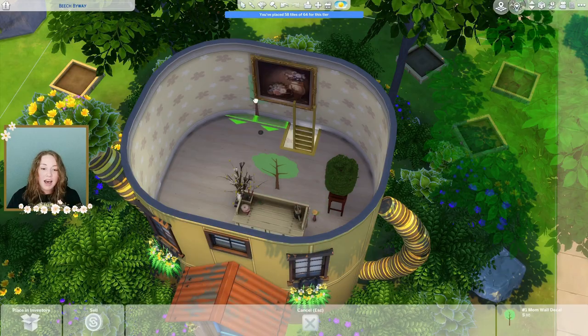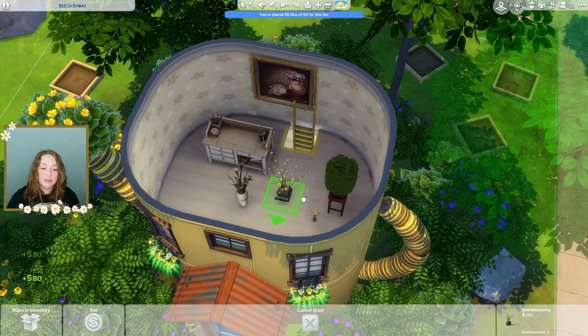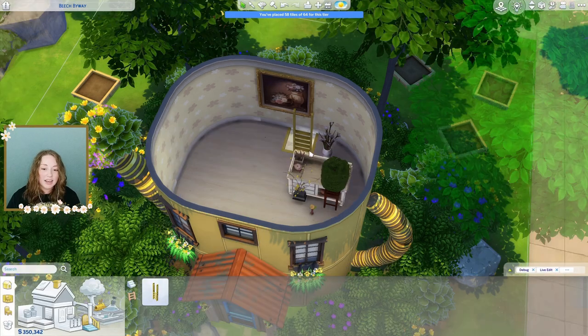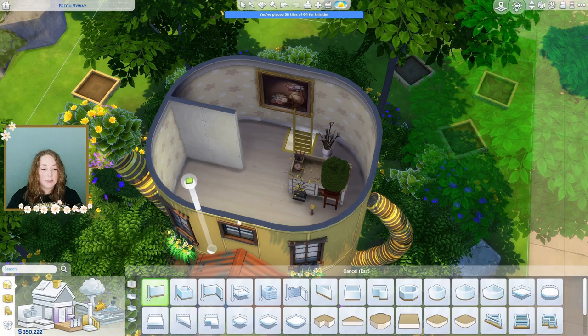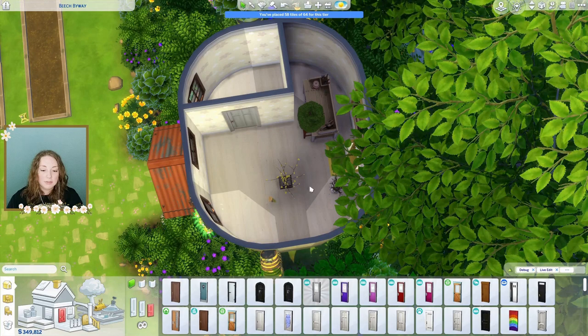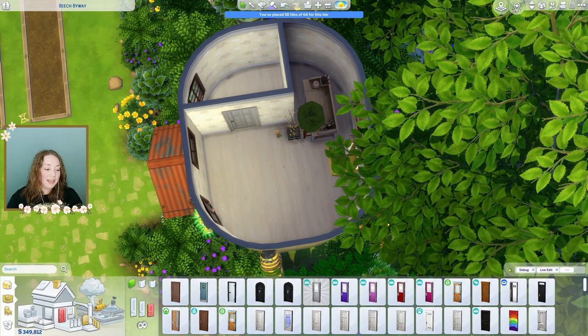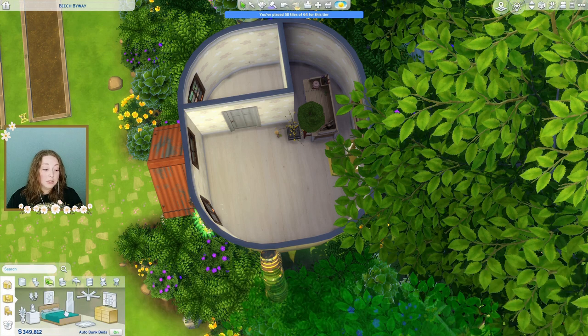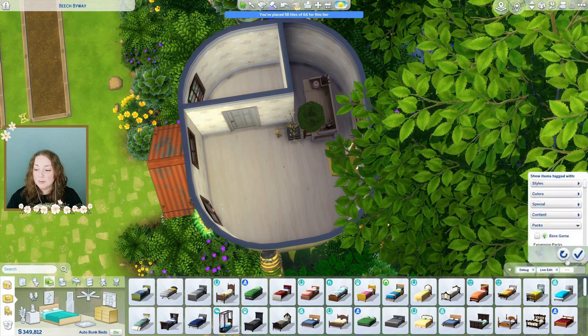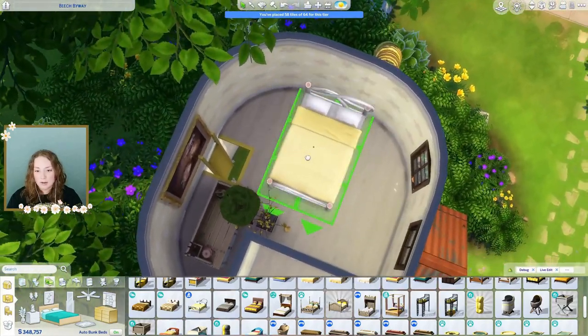Let's go into the interior now. I think I'm gonna delete these because these are a career reward but I don't really like them, so I don't think I want them in the house. We'll use all the other rewards but not that one. I kind of wish I could fit the bathroom in here — we could do it that way, that wouldn't be too bad. The bed is gonna have to go over here in this area. I am gonna do a double bed — when I can fit a double bed, that's what I prefer to use. Let's see what we have — I really like this yellow one, so we're gonna place the bed over here.